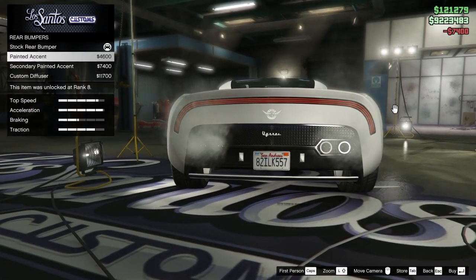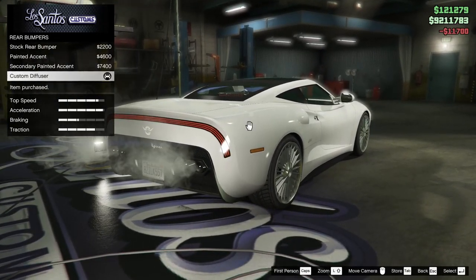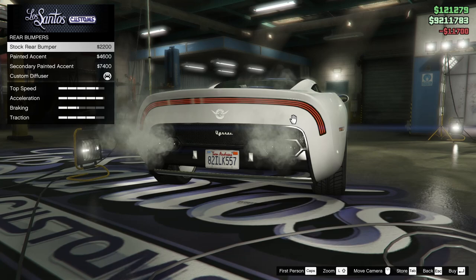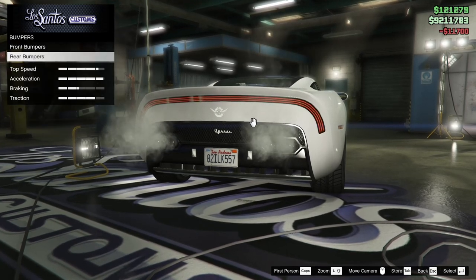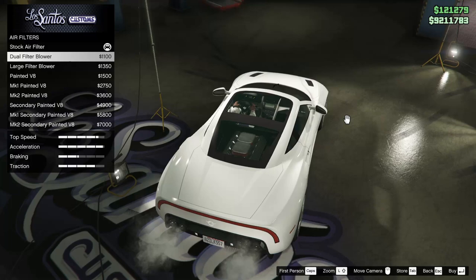For the rear bumper, let's go for the custom diffuser — I think it's the best looking of the three options here. The others are just pretty basic. We'll go with the last option there. For the engine, we do have some customization here, which is kind of nice — it feels like a fairly rare thing.